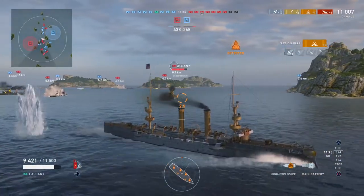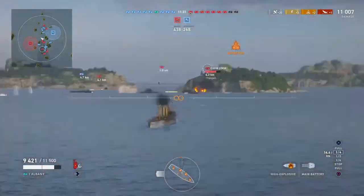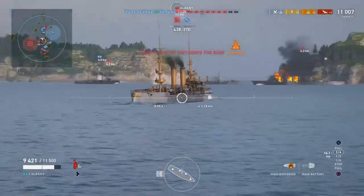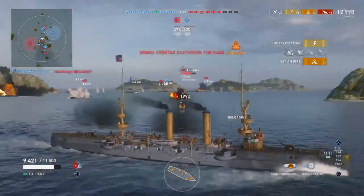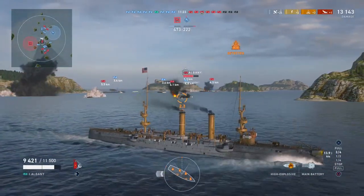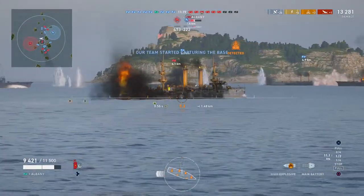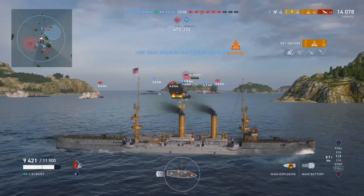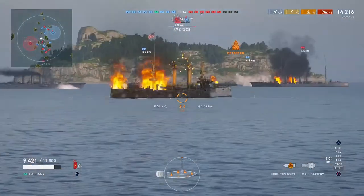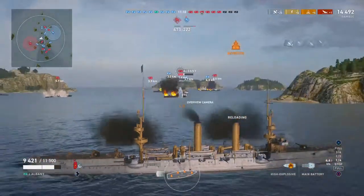Alright, so she's on fire. Setting on fire is something that high explosive shells will do, and it does a bit of damage over time. Set on fire again. You can see the fire there on the deck. And if your opponent gets low enough on health, they will eventually burn and it'll make them explode from it.